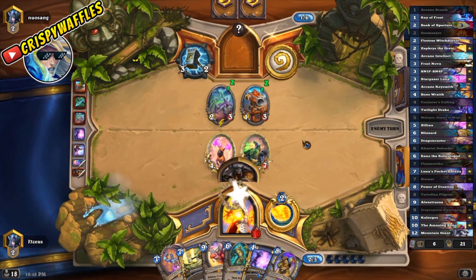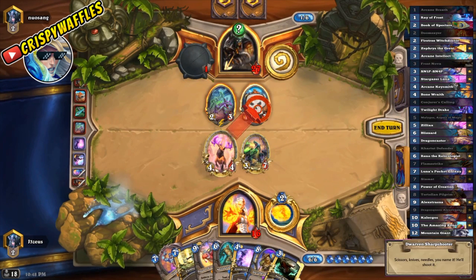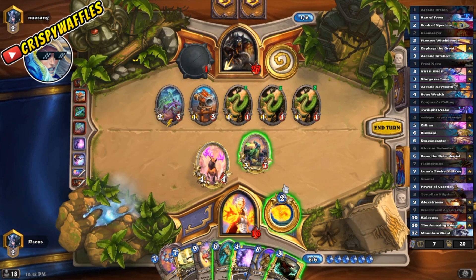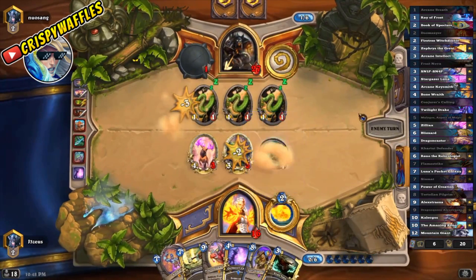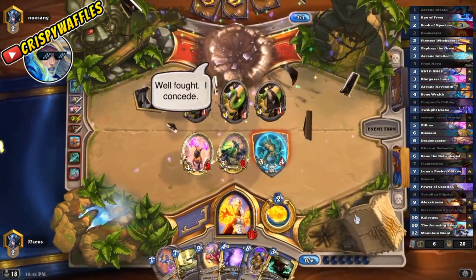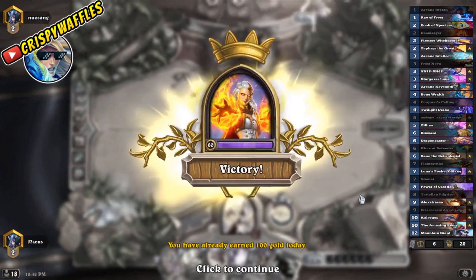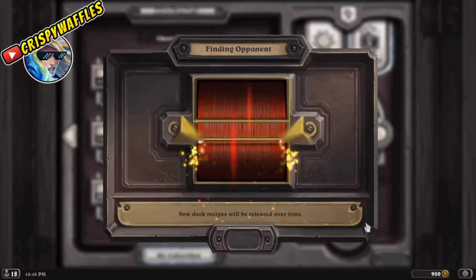We're going to heal back up to 22 health as well as soak all the damage with taunts. I'm pretty sure we just won the game. Obviously going to want to test for the Freezing Trap first. I don't think any of them are really running Freezing Trap — seems to be all Snake Traps and Explosive Traps. We'll just prioritize keeping the board a little bit clear and get that taunt out. Good game. Kargath Defender has caused so many concedes against Hunters specifically — it's just such a great card.